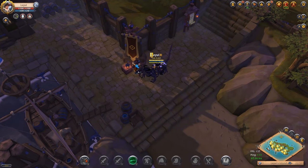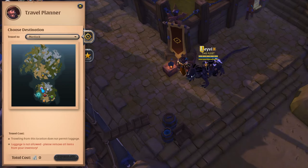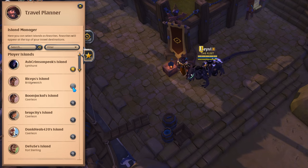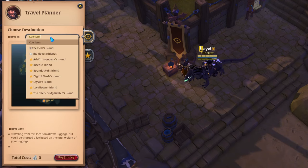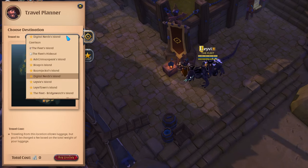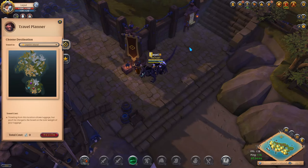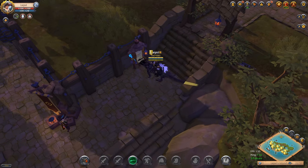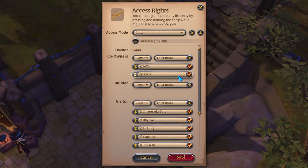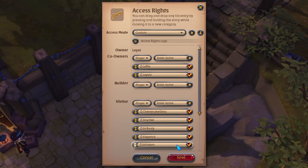The first thing you will see when you are on your island is the travel planner, and just like how you can use this NPC to get to your island, you can also use it from your island to get to other places. The second option of this NPC is the Island Manager, where you can add other islands to your favorites so that they show up on choose destination, allowing you to teleport to other players' islands. This is especially useful when you want to create more islands on your alt characters. Right next to the travel planner you will see a board where you can set up the access rights for your player island. If you have any alts it might be wise to make them co-owners, and if you have friends that occasionally want to visit your island you can give them the right of visitor.